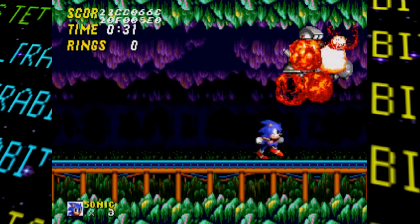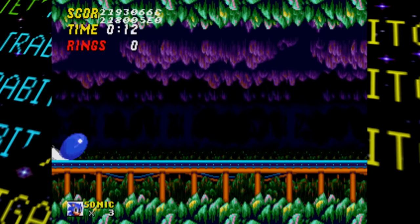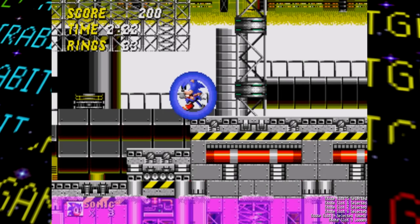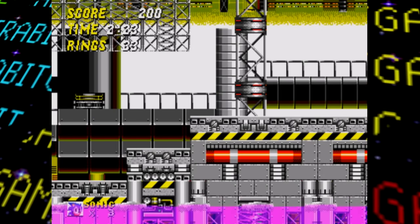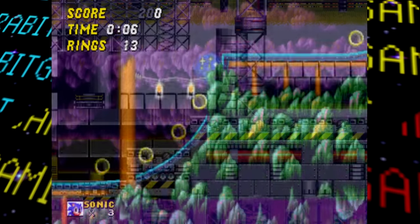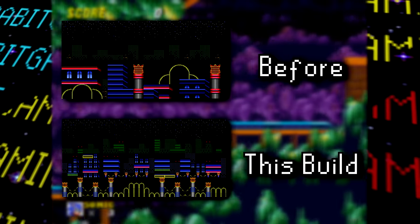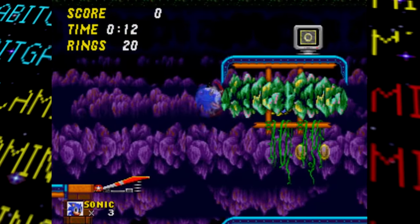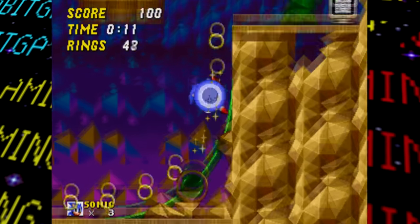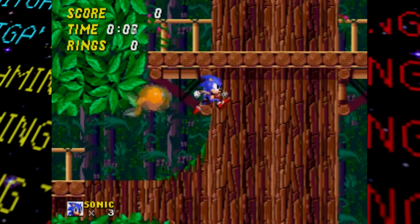The capsules still haven't been implemented in this prototype yet, so the stage will just end after defeating the Doctor. As far as stages go, there are several other changes and improvements such as fixes to broken or softlockable areas and adding more detailed backdrops, like in Casino Night Zone. Unfortunately, much of the other early game mysteries like the Hidden Palace Zone, Genocide City Zone, and Wood Zone all appear to be unchanged from the Simon Y prototype.